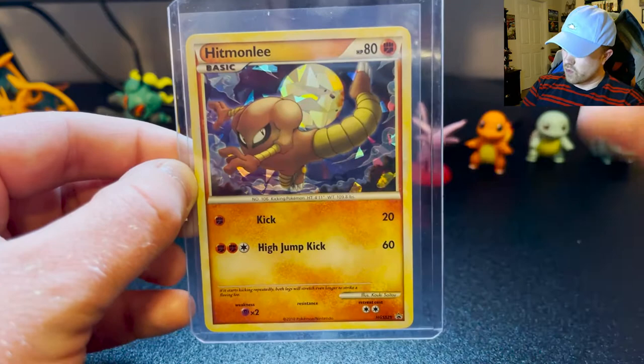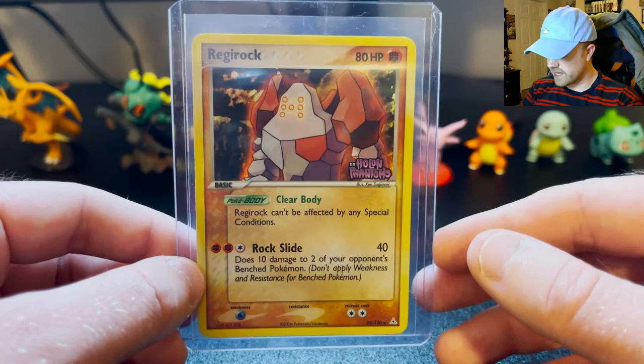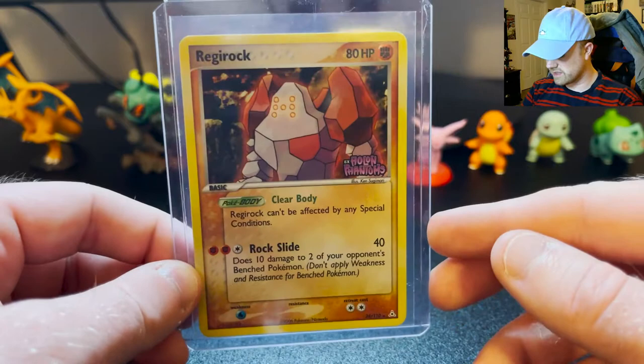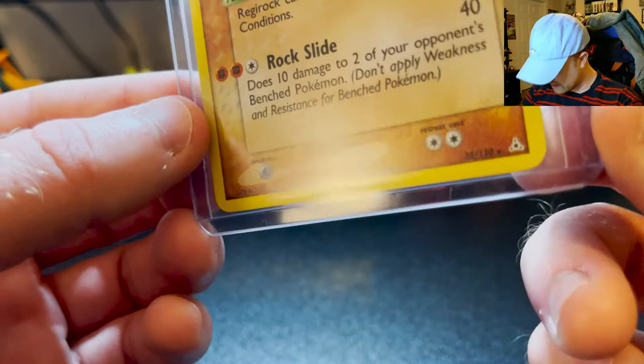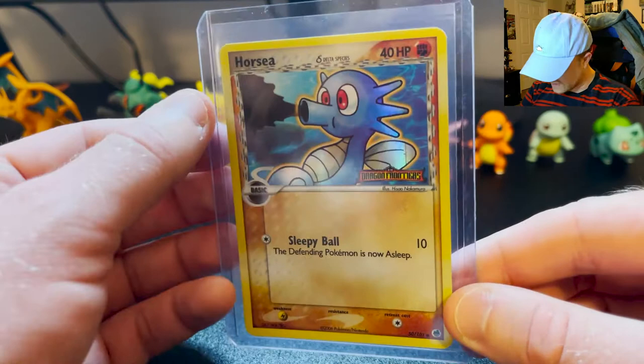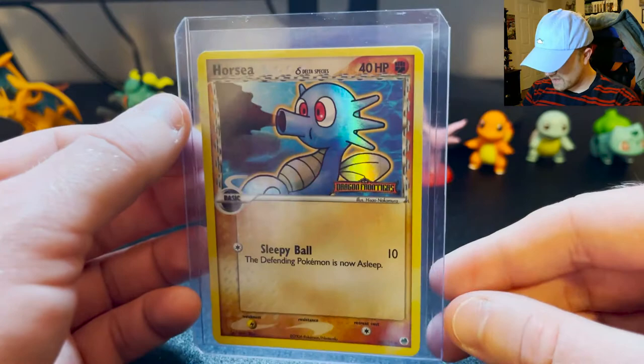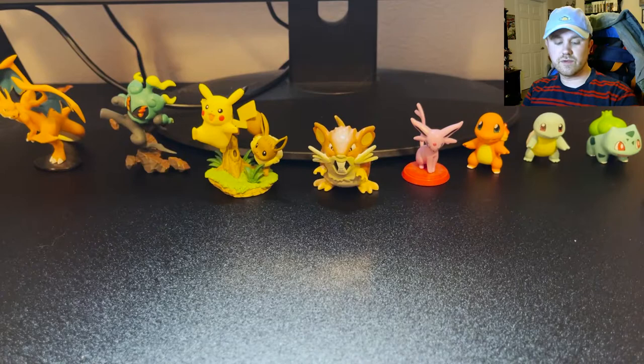Here's a really cool Regirock from EX Holon Phantoms — a set I'd love to open packs from but they're long gone. It's a very nice stamped rare from Holon Phantoms. Here's another stamped Dragon Frontiers Delta Species — a fighting type Horsea. How often are you going to see a fighting type Horsea? He doesn't even have arms, what's he going to do? Here's another Dragon Frontiers Chikorita fighting type — I love the holo on it and the clay art style. I like the clay pictures and the yarn pictures; they're so exciting.